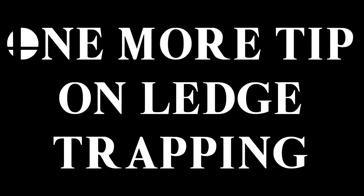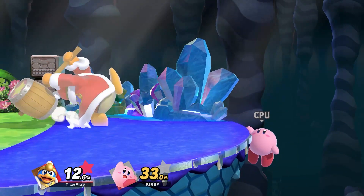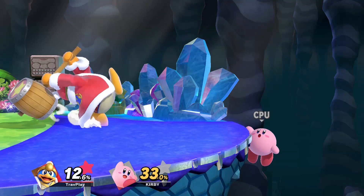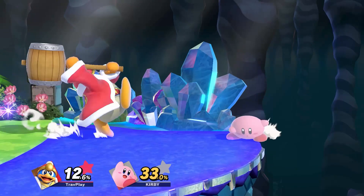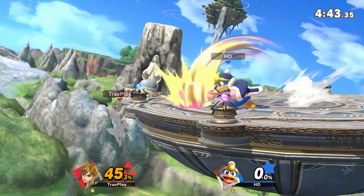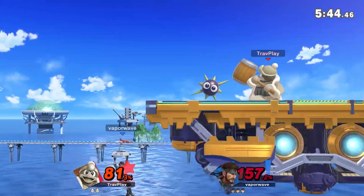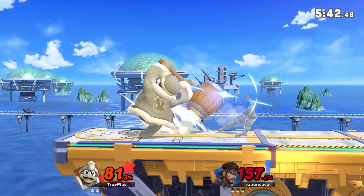One more thing on ledge trapping — respect DDD's forward smash. You may think he's too far away, so you can do a normal getup safely. Not true. His F-smash has a shockwave that reaches deceptively farther than you think. So either wait for the move to end before getting up, or jump very, very high over the attack. Let me know in the comments what your main can do to trump DDD's ledge traps.